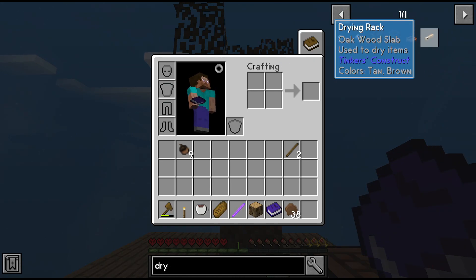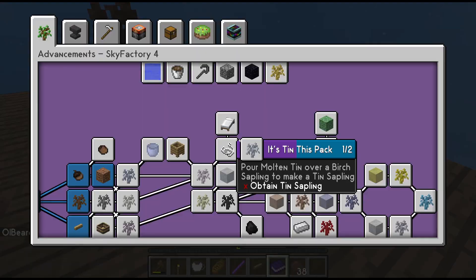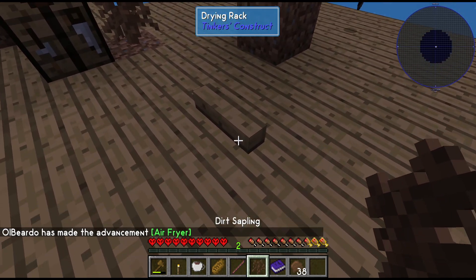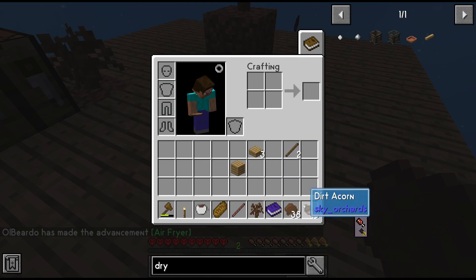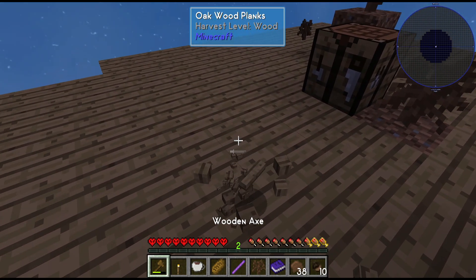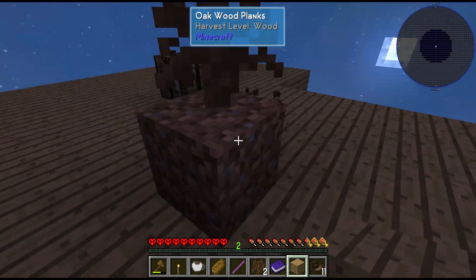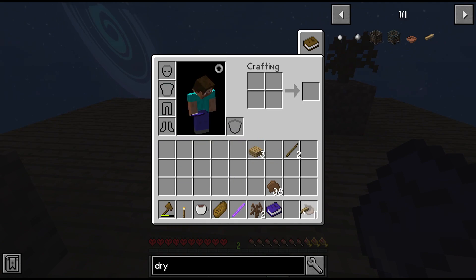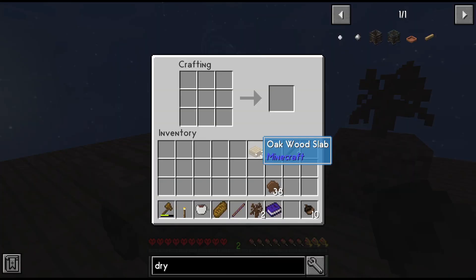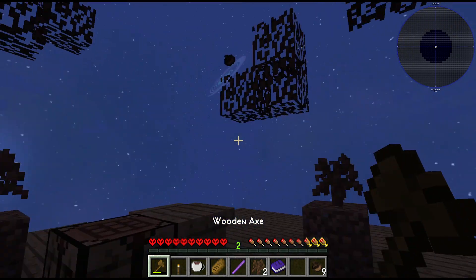Let's see if it says in here: clay sapling — put clay with clay acorns. So how do I get clay acorns? I have to grow a bonsai tree, okay understood. Petrified resin — oh, drying rack. Okay so I need a drying rack, that needs to be my priority. Drying rack: three slabs. I think I can do that.